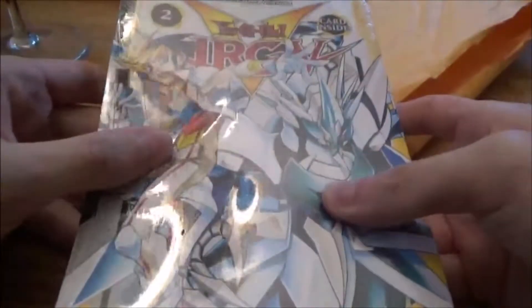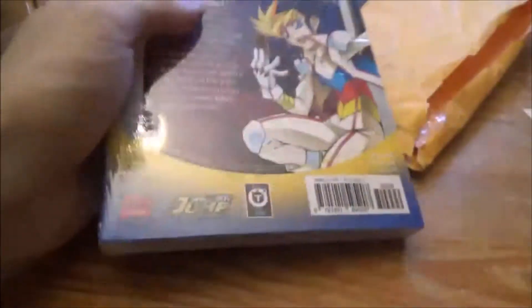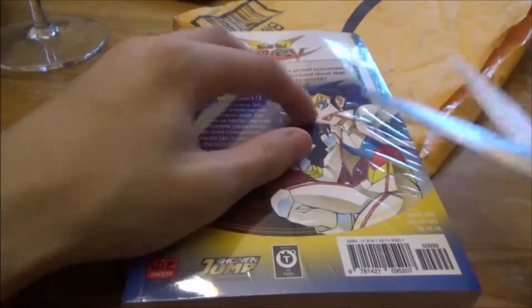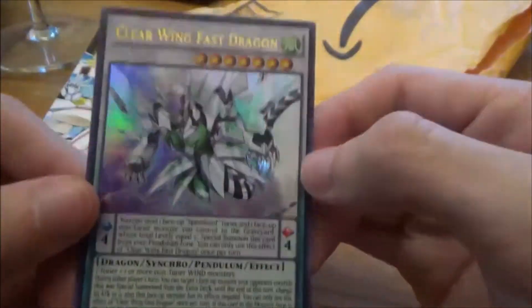So as you can see, I pre-ordered the Yu-Gi-Oh Arc-V Volume 2, and it has the card inside. Let us carefully open this — I almost stabbed the book with scissors. Inside we have Clear Wing Fast Dragon. This is actually the first time I've ever ordered a shonen jump book that has a card in it.